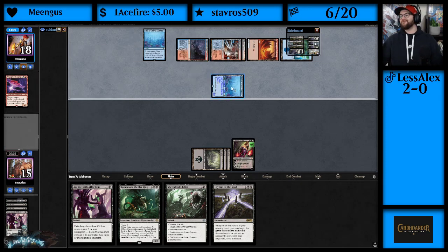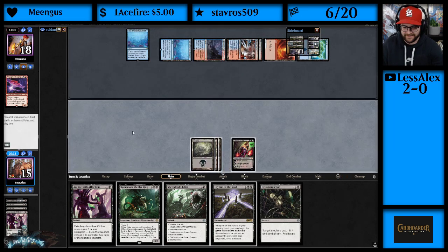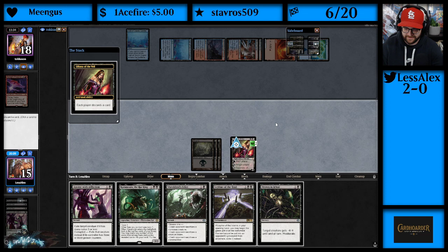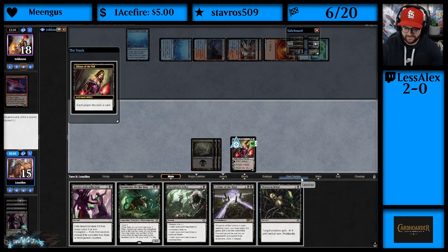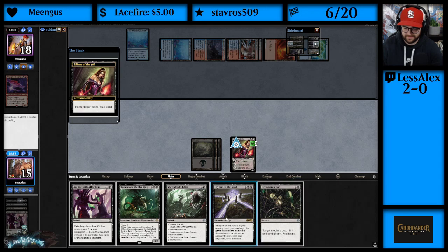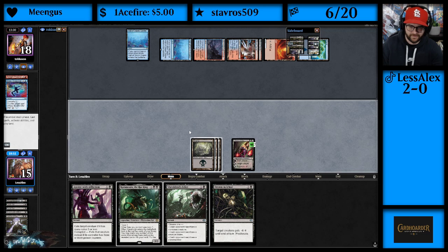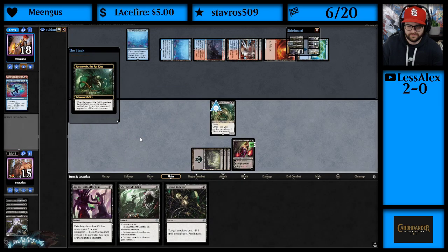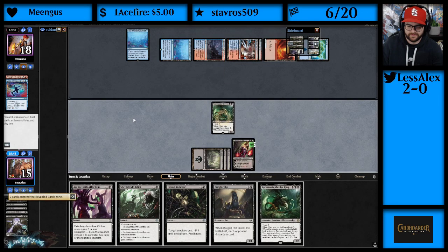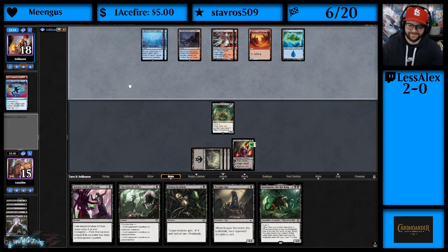Don't have the Spell Pierce please — thank you. This is risky because they could have a bunch of spells next turn, but we've got to do what we've got to do. Leyline is very good against them. They hauled — one, two, three, four — they can Hazoret's Undying Fury, except they activated the wrong one! Oh shoot, that's hilarious — that happens to me all the time. I do not feel sorry for them at all.